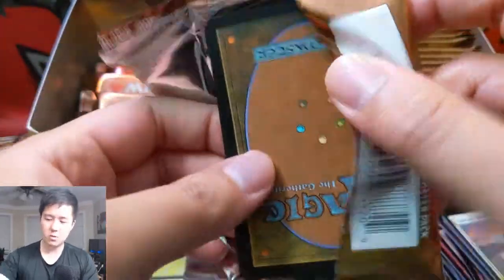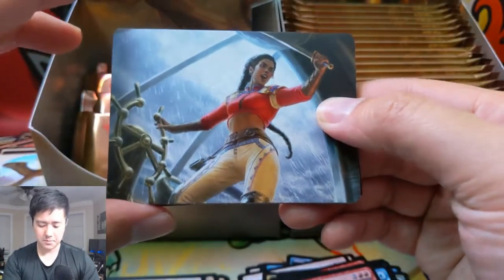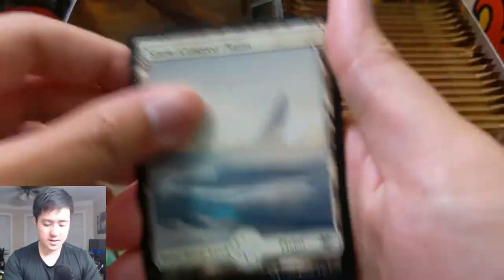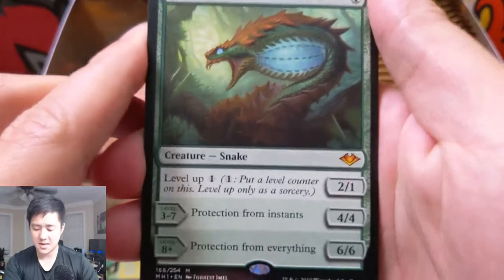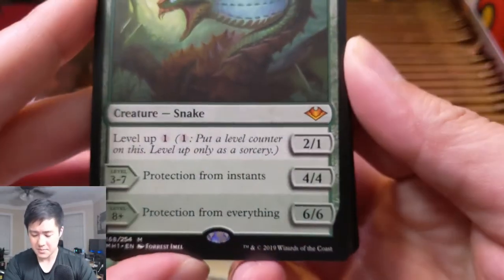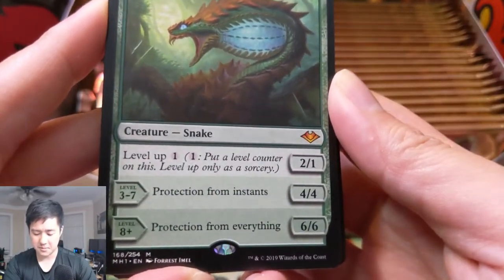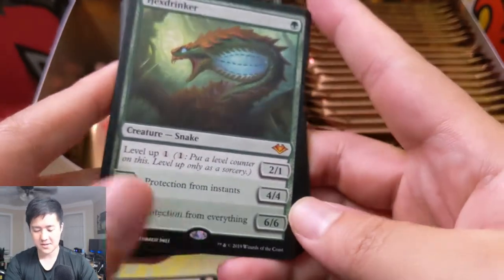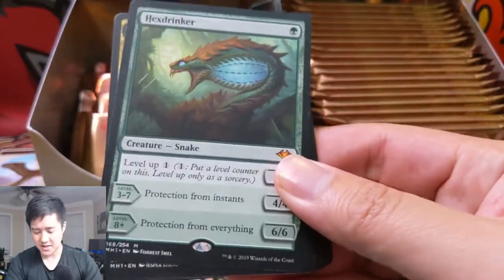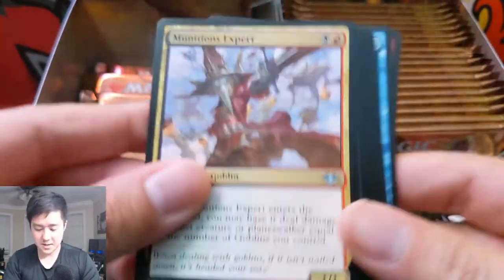Modern is an interesting format — I'm starting to watch more Modern tournaments. The play is much faster than I would have expected. Those Arclight Phoenix decks are just so fast. And here's our next mythic: Hex Drinker! They're bringing back the level-up mechanic. It starts as a 2/1 for one mana, levels up to get protection from instants, becomes a 4/4, and then gets protection from everything — basically a mini Progenitus for an extra eight mana.